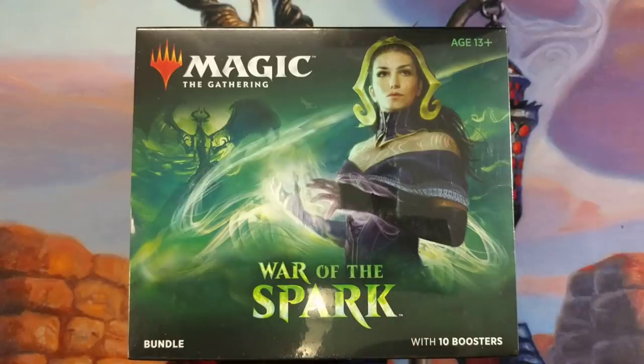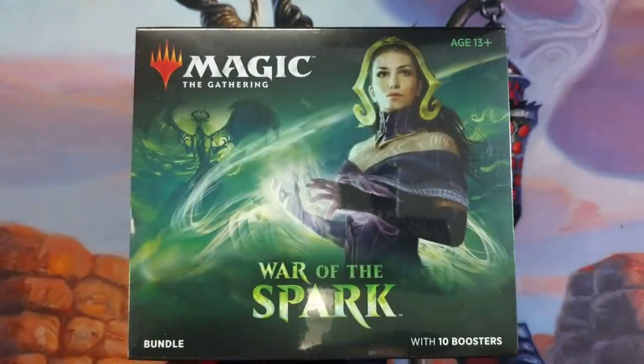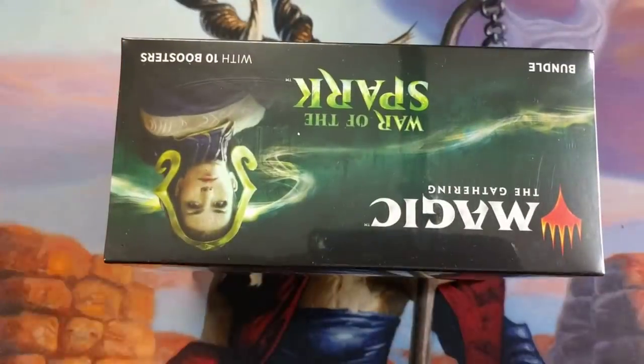Welcome back to the Channel Ninjas. Joey Moss with Bad Boy Game and Skidink! We got the new War of the Spark Bundle — ten boosters inside of one of these. What are we going to find? I have no clue, hopefully something really good. Also, Jeff Kaufman sent me something to the good ol' P.O. Box. We're going to crack that open throughout this. Thanks, Jeff, for sending that out. But let's get into what's inside War of the Spark Bundles.